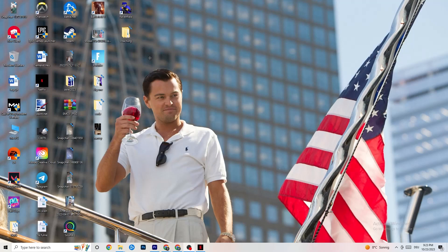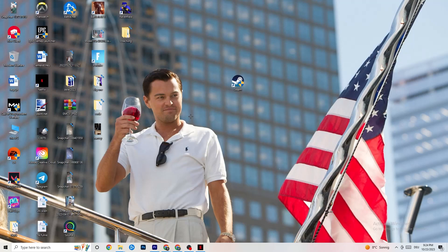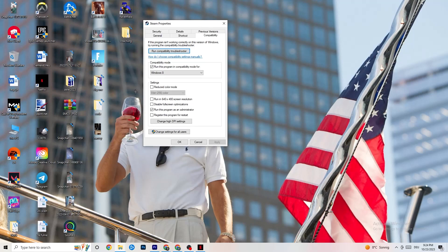Take your launcher shortcut — for me that's Steam — right-click it and click Run as Administrator. This will start your launcher with admin privileges. Start the game through the launcher and this will probably fix your issue. If it doesn't, right-click the launcher shortcut again, go down to Properties, and when the tab opens click on Compatibility.